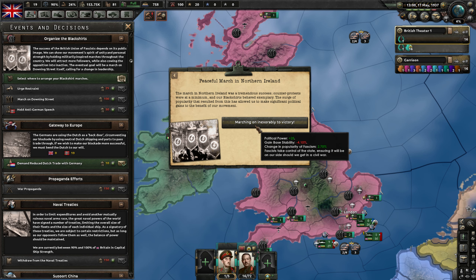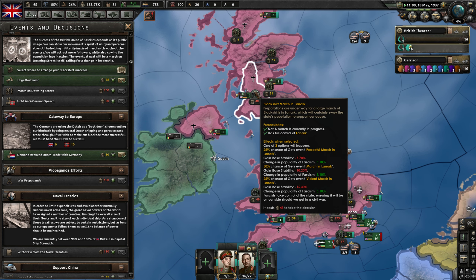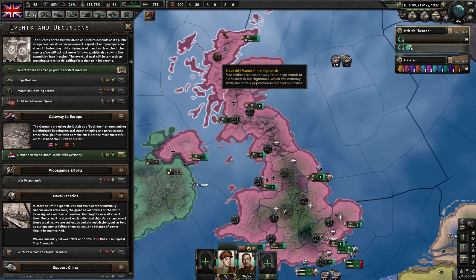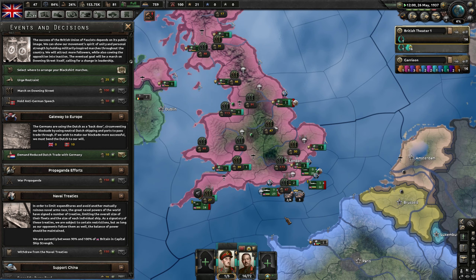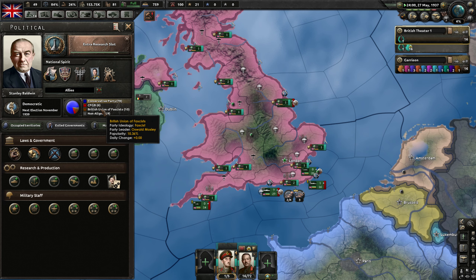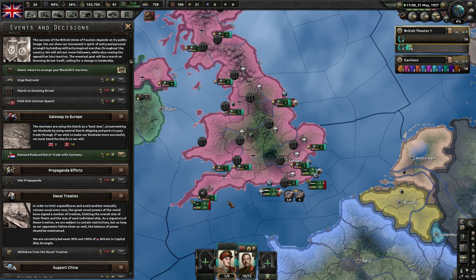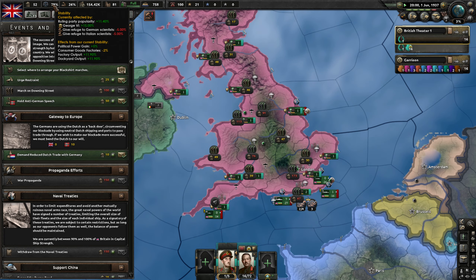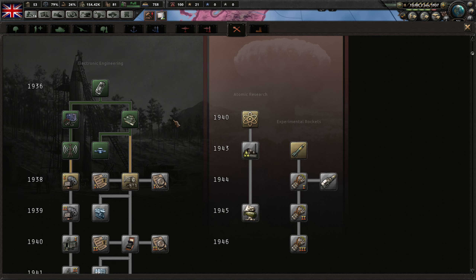Let's do a march in Northern Ireland. Peaceful march — thank you. So our stability goes down, we get some political power which is good. We just have to watch our stability. So we've already done this, we can't march more. Okay, we'll go up here — this one is really really cheap, this is the Highlands. We just got a regular march. How popular are we? 10%! Okay, so we need to do a bunch of these. We'll do Cornwall — peaceful march. 80% stability. Yeah, this is dropping quickly. We're basically done with all of this right now.